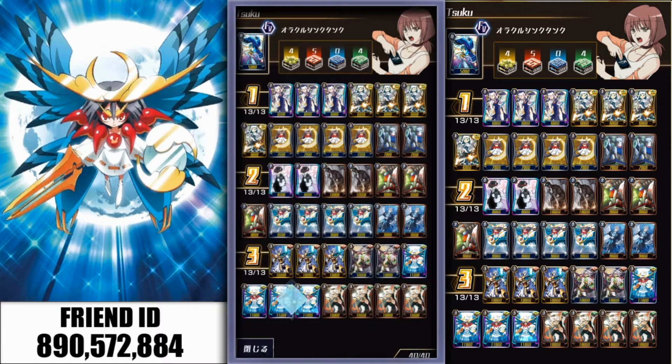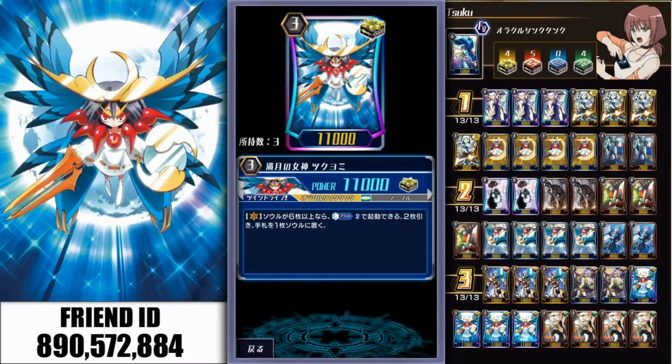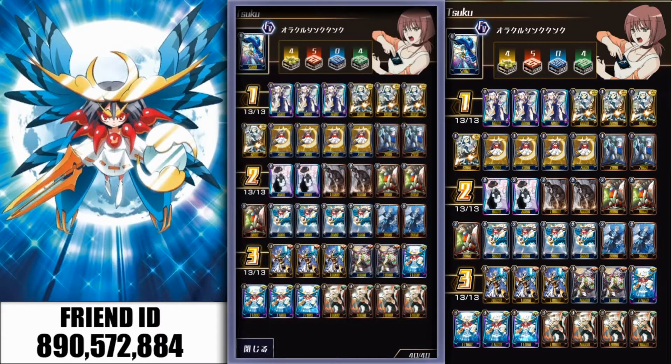And then Grade 3, you get nothing like that. Instead, when you have 6 or more Soul, you Deck Blast 2, draw 2, and put one of those cards into your Soul. So as you can tell, you want to use that to your advantage and make sure you get the right chain so you can use your main boss — your only 11k leader in the deck.